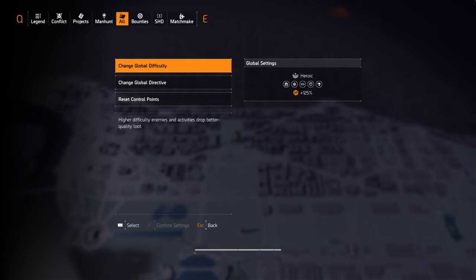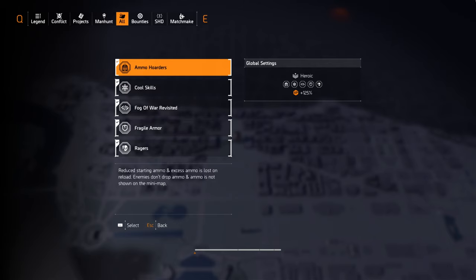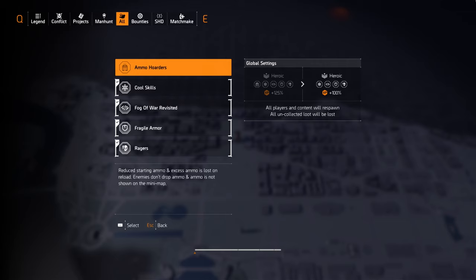For people who don't want to run a one-shot build — even though it's the most efficient presently — you can make one small change and have nearly the same XP gain using any build you prefer. In Global Directives, simply turn off the Ammo Holders directive. In this season specifically, the only directive that forces you toward one-shot builds is the ammo directive — Ammo Holders or Pistol Arrow — so disabling Ammo Holders only removes about plus 25% XP as a bonus, which doesn't make a huge difference.